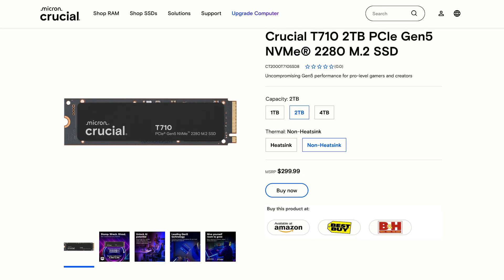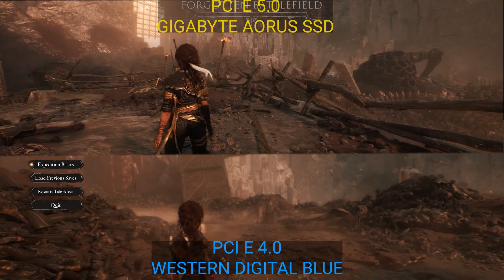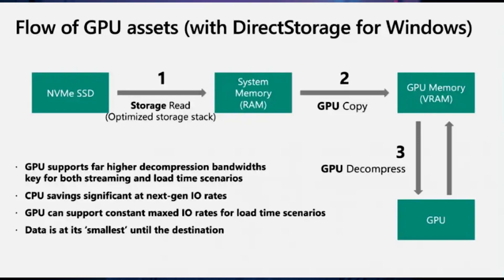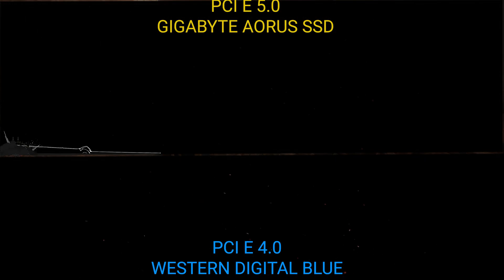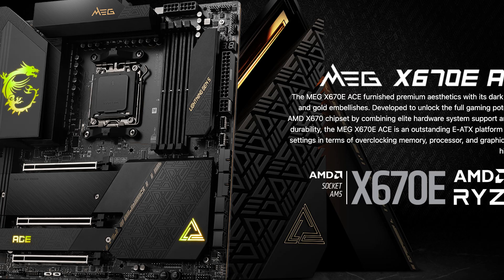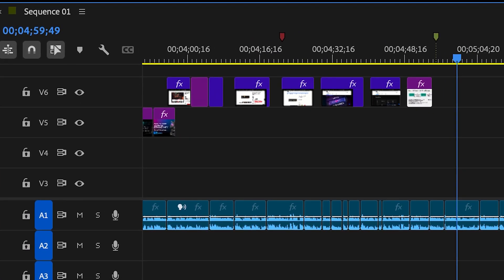Is PCIe 5 worth it just to future-proof your build? The short answer is not quite yet. Real-world independent testing shows tiny deltas — often under a second — between Gen 3, Gen 4, and Gen 5 for gaming. Level streaming and asset decompression help, but PCIe 5 doesn't improve FPS. DirectStorage can reduce CPU overhead and accelerate asset streaming on any fast NVMe. Gen 4 is honestly decent enough for today's titles. However, if you're on AM5 or Intel 700 series and regularly move big files, edit 4K or 8K, or need maximum scratch performance, Gen 5 makes sense.